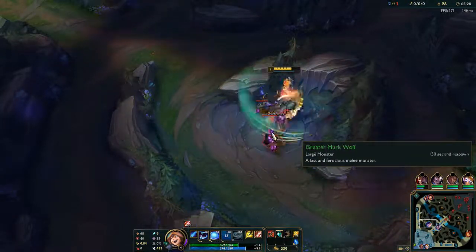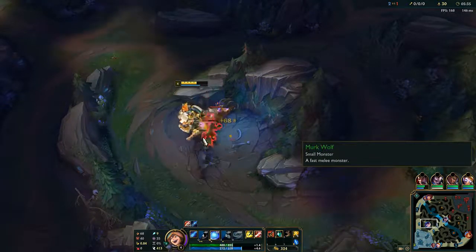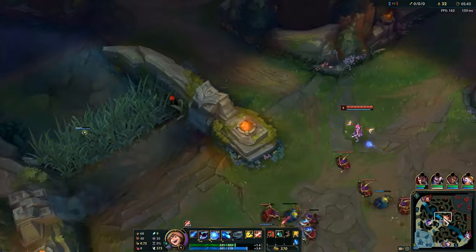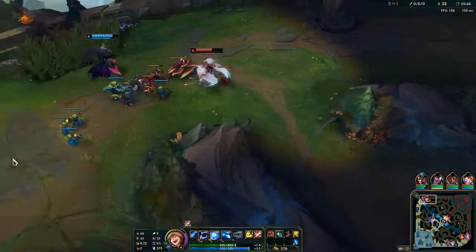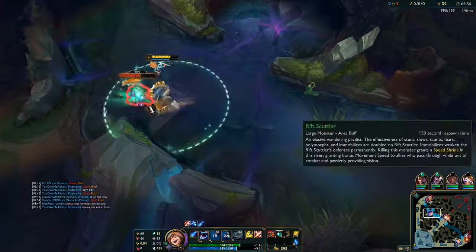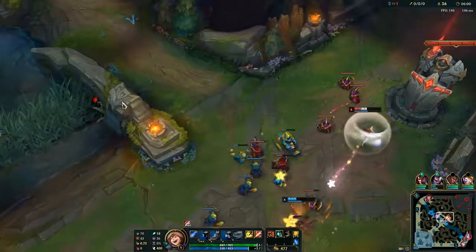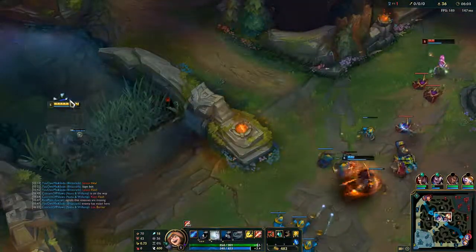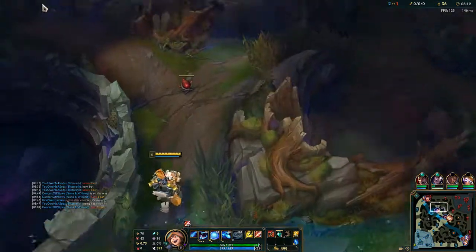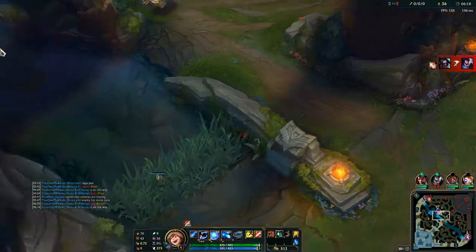I cannot gank mid lane - I need to wait for a counter gank probably, because mid lane is constantly pushing. Kane is now top lane - but don't gank Darius, that Darius knows what he's doing. Darius is a champion created to 2v1 the jungler at this point in the game with the top laner. He can 2v1 really easily if he knows his champion.